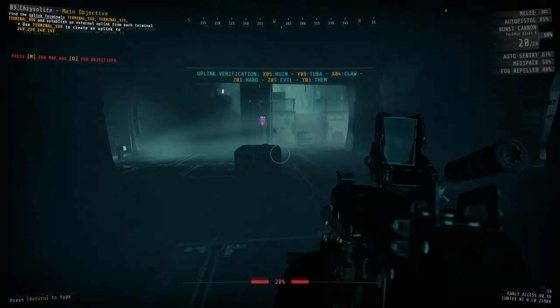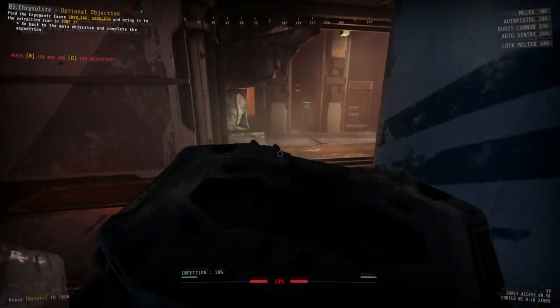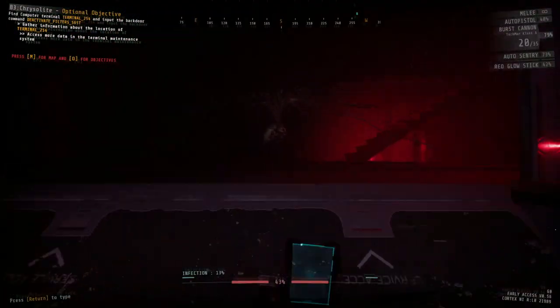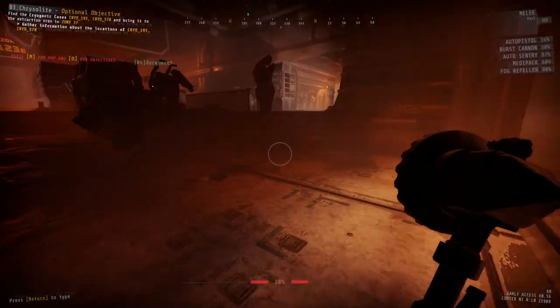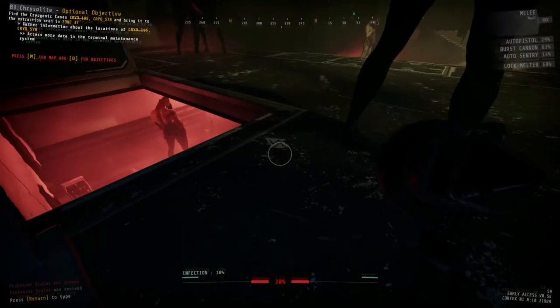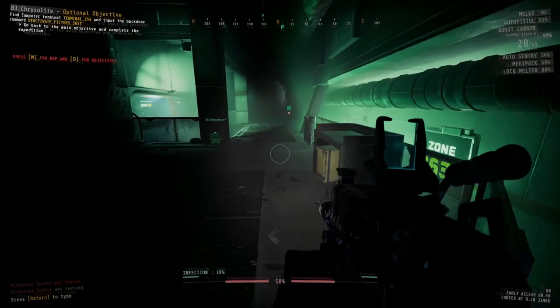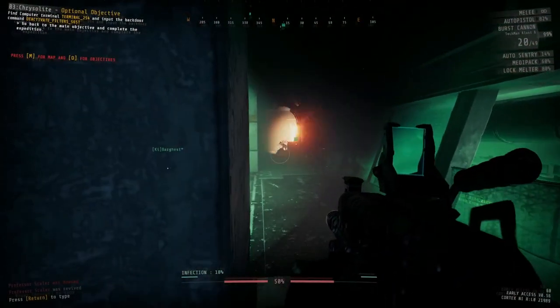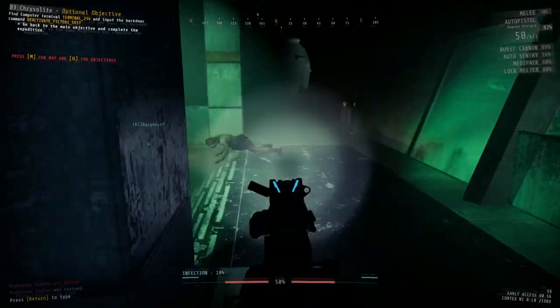Here you'll be tasked with uplink terminals, cryogenic case retrieval, a backdoor command, birthers, scouts, a brand new alarm door, and many, many francs. But hey, this just sounds like any typical day down in the complex, right? So it shouldn't be anything too difficult for you all.